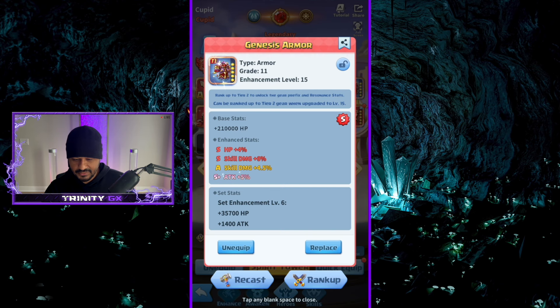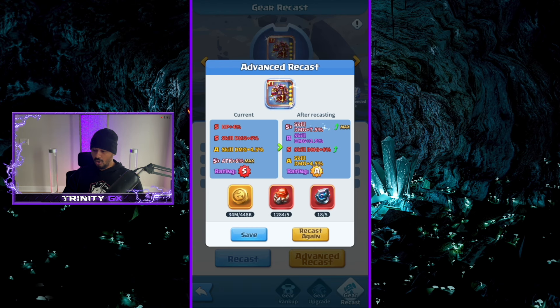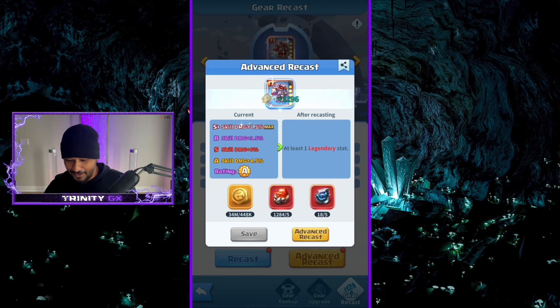We're gonna redo this one — HP, skill, skill, attack — yeah, let's get rid of that. Skill damage, skill damage, skill... a quadruple skill damage! Call this a straight flush everybody. B-A-S S-plus — I'll take it! That's my very first one. What is that? 11, 12, 13, 14, 15 — that's 21.5% skill damage. Jeez Louise — yo, that's a dub right there.